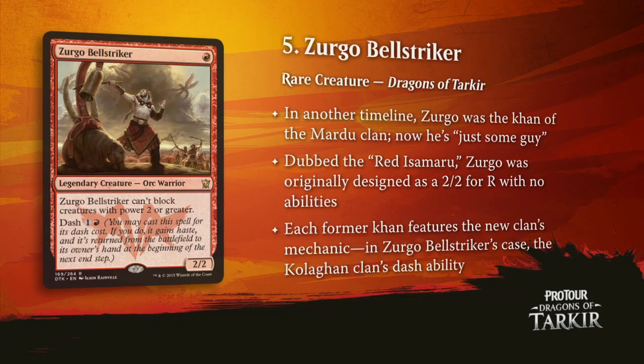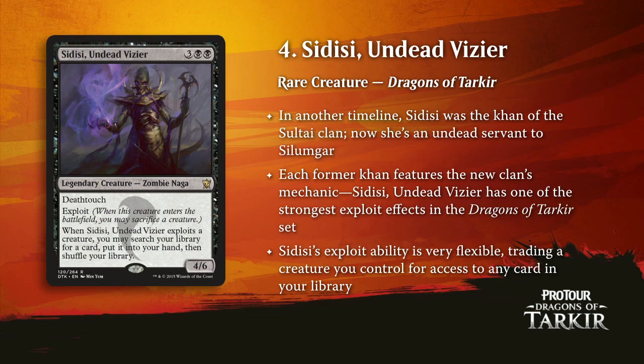Let's go grindy — Sidisi, Undead Vizier. Sidisi's great. That exploit ability, just the ability to go get whatever card you want. You may not see her as a four-of in a whole bunch of different deck lists, but having a couple of these floating around the top of your curve gives you the ability to access that one-of, or that one-of, or the perfect card for the perfect situation. It gives you so much flexibility — exactly what the grindy decks want, whether it's an Abzan deck or a Sidisi Whip deck.